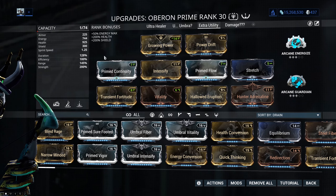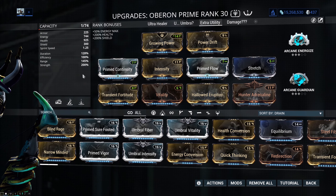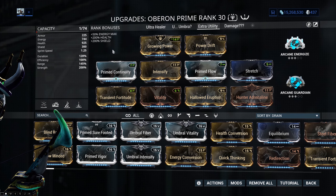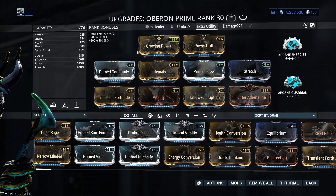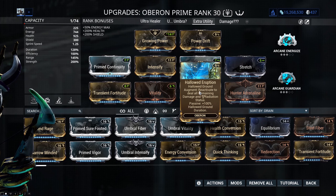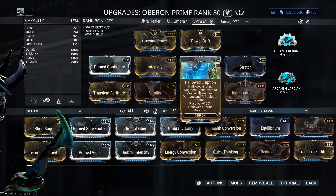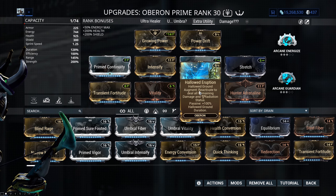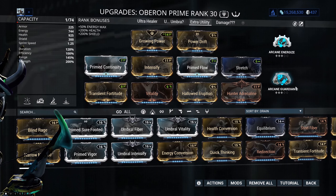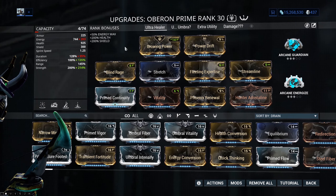There will be two builds of the four shown here that I'll actually be using interchangeably. The first is a sort of extra utility build where I have 200 power strength. This build is pretty self-explanatory for the most part — this particular augment mod slot is a flex mod so I will be changing it from time to time as part of the demonstrations.